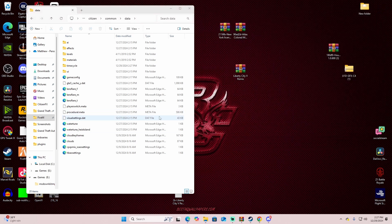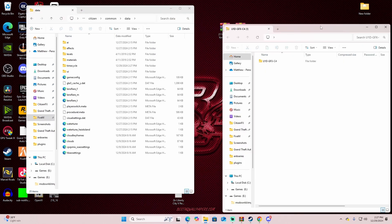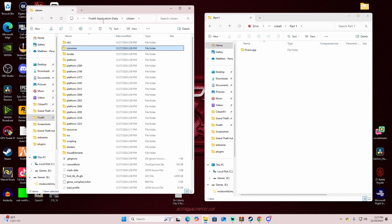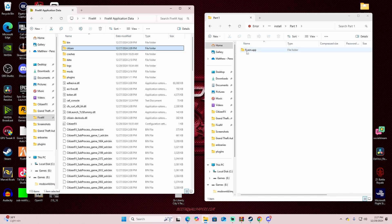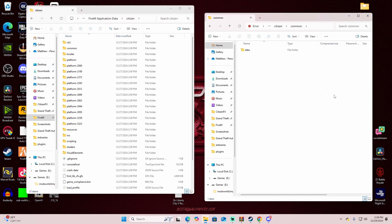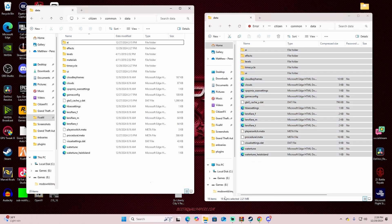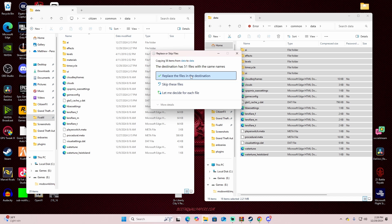Visual V is done. Now open the U1D Graphics folder, then open U1D GFX C4, and go to the install file. There are four parts — just follow along. Part 1: click the FiveM Application Data folder. Navigate citizen → common → data, just like before. Now drag and drop all the Part 1 files right into that data folder. You may not need to replace files if this is a fresh install — I have to replace because I already have it installed.